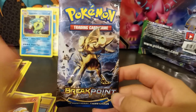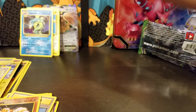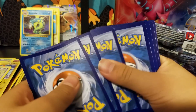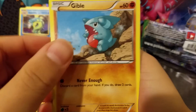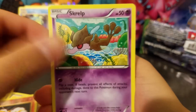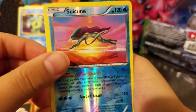For the last pack it's a Breakpoint pack. Hopefully an EX — give away this code so you guys can use it. Sorry for the background noise. We get Gabile, Chikorita, Tempo, Spritzy, Scalped, Quicken Toon, Max Elixir, Deloquent, Reverse Vigoon, and a Meowstic.